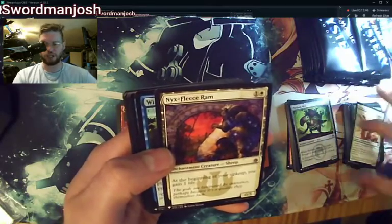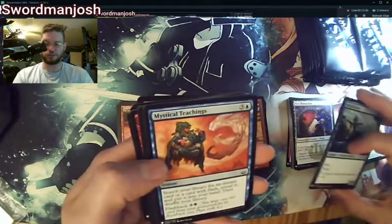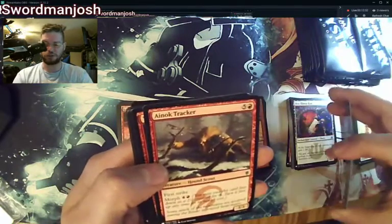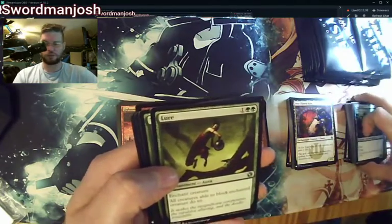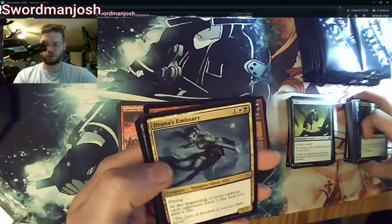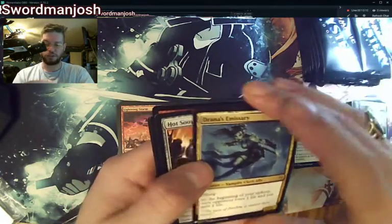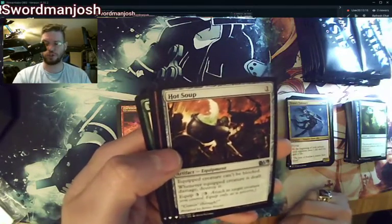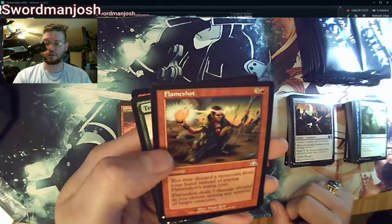Free Blade, Nyx Fleece Ram — that's one that's been going up in value in the uncommon slot. Windstrider, Mystical Teachings, Stinkweed Imp, Pit Keeper, Duelist, Lure, Elemental, Drana's Emissary — that'd be a fun card to play with. Hot Soup — I saw somebody use this in an Urza Voltron build, so I may have to do my own variation on that. Flameshot — that's an old set symbol. Flameshot deals damage to any number of target creatures; too bad it's not creatures or players.